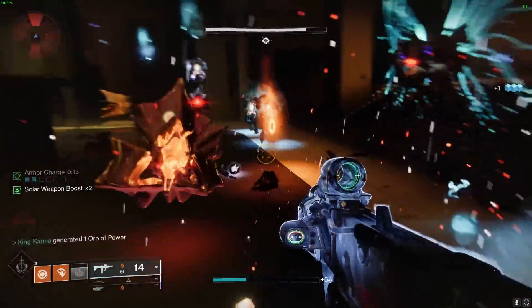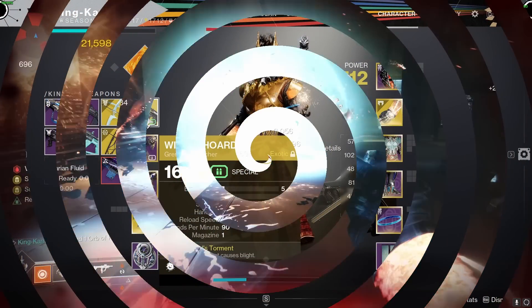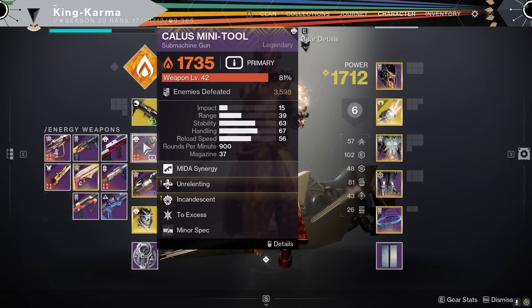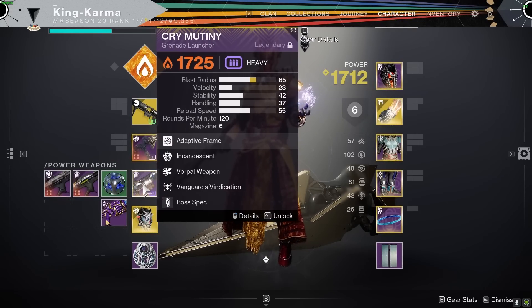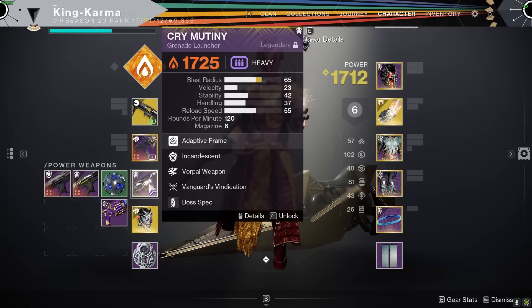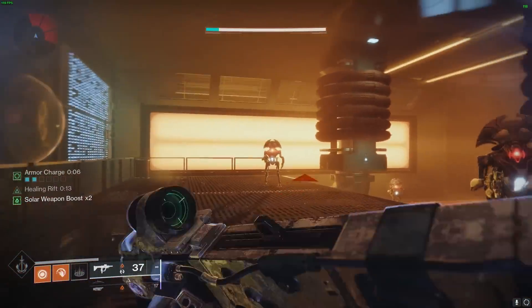In terms of weapons, this Solar Warlock build is all about area-of-effect damage. Witherhorde is an excellent choice as its area-effect damage and damage-over-time pairs perfectly with the build's mods and abilities. The Calus Mini-Tool is also a great option, providing quick and reliable close-range damage which can be crucial when you need to finish off enemies quickly. Finally, the Cry of Necessity grenade launcher rounds out this build by providing a lot of explosive damage that can take out groups of enemies at once.